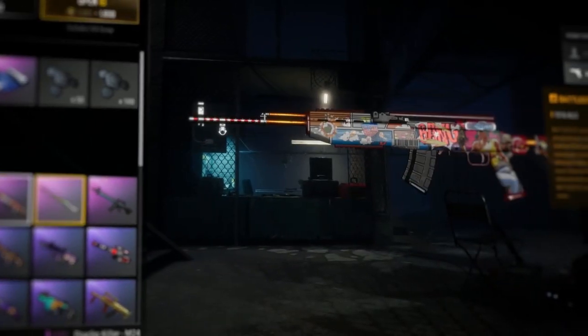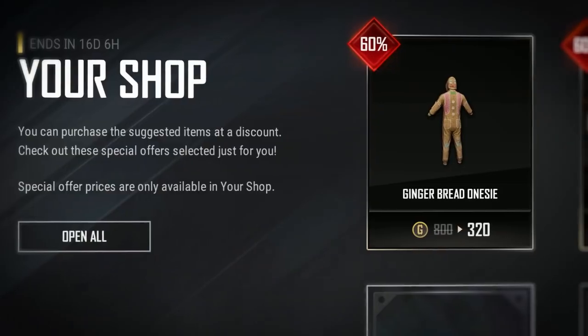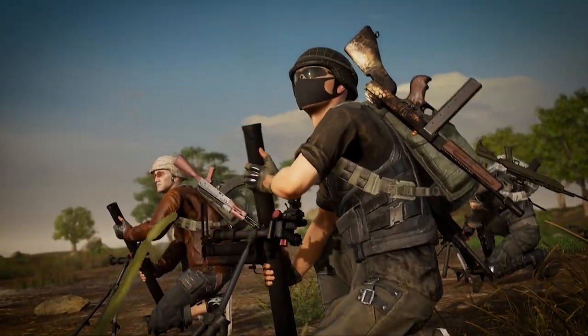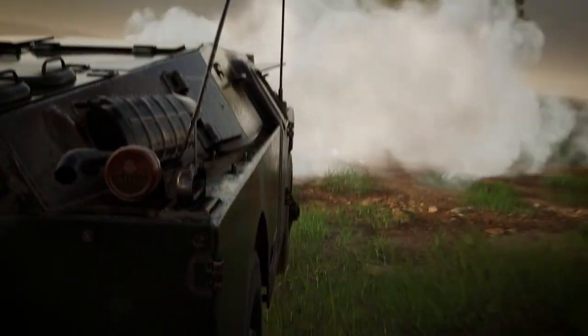We've also got some new battle set skins in the contraband crates, the return of the eSports menu in time for PGC, the return of your shop, and more. Make sure you check out the patch notes for full details. Update 14.2 is here, so drop in, lob some mortars, and smoke if you got them. We'll see you on the battle games.